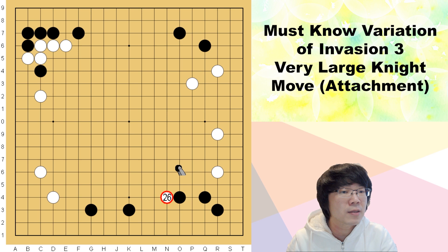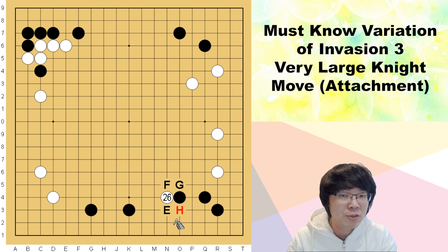So white uses different tactics. Basically black has a few answers — four answers are possible from this one stone. You know, this is how you are moving from your one stone. Those are always the basics.